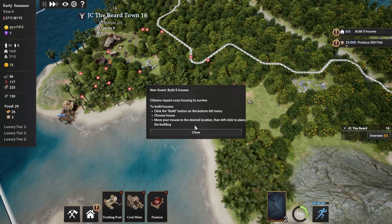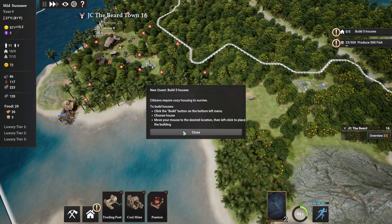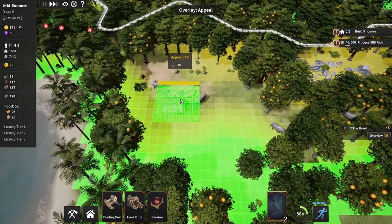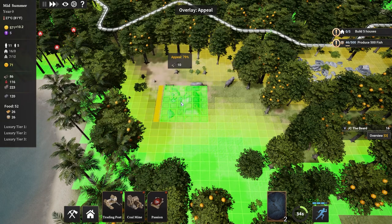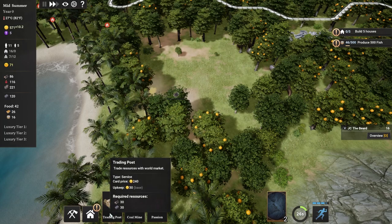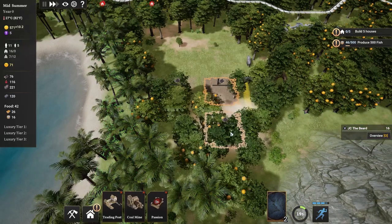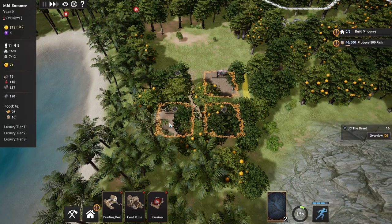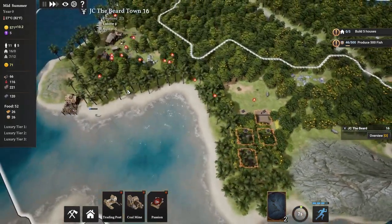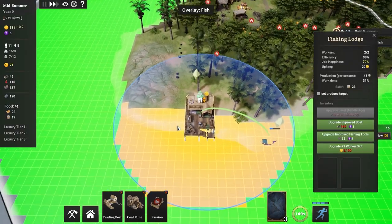Nicely done. Now you can build and gather resources on your new territory. We will build five houses - citizens require cozy housing to survive. Click the build button on the bottom left, choose a house, move your mouse to the desired location, then left click to place the building. These are actually kind of big relative to everything else - we're going to want to find some open space. This seems like a good spot for housing. If we have 100% housing appeal that could work strongly in our favor - we want happy citizens. But we need to build five of those. They'll get to work doing that. And we're supposed to produce 500 fish.